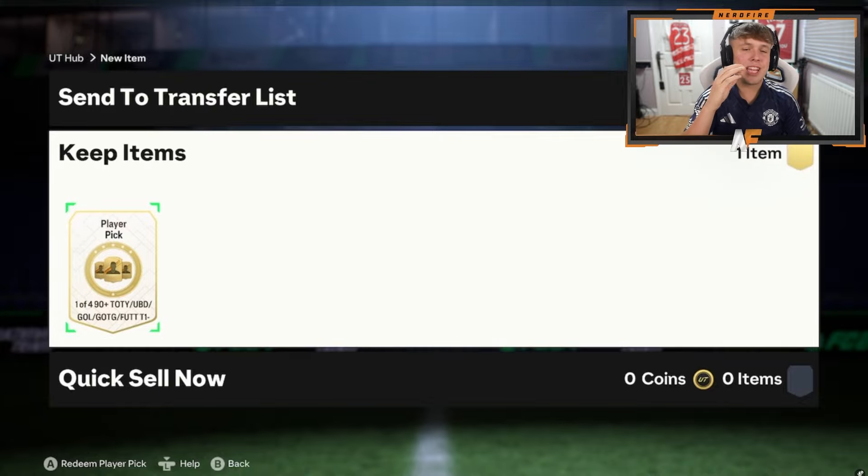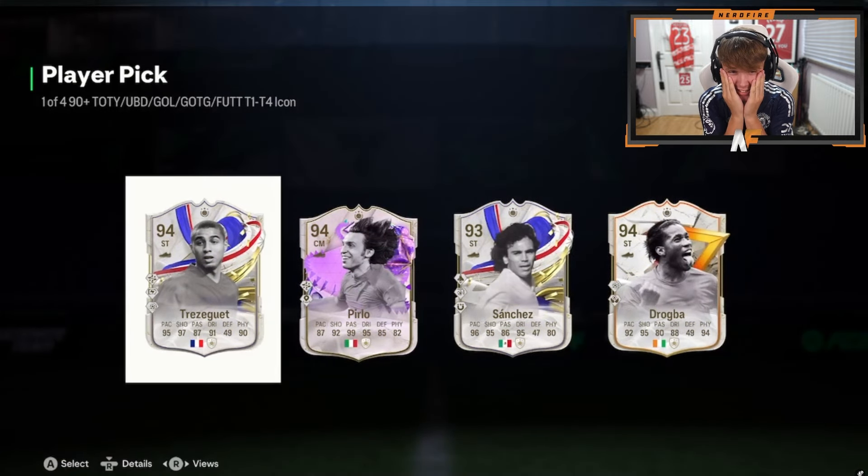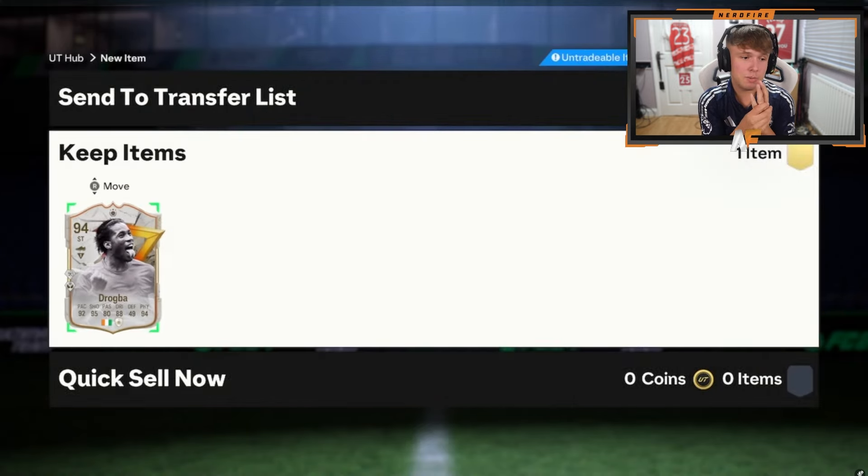Shout out to my very good friend Will — he's got one of the 90 plus icon player picks. Please do not shaft him, show us a big one. 94 Drogba — can he go into an evo really nicely? One of the latest evos — I know he's got a better card as well, but it's not actually that bad. You put him in an evo and it comes out quite nicely.